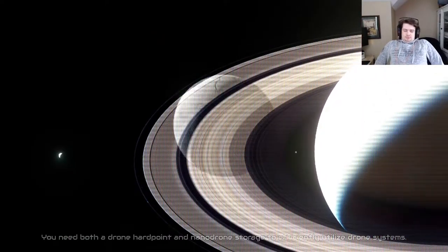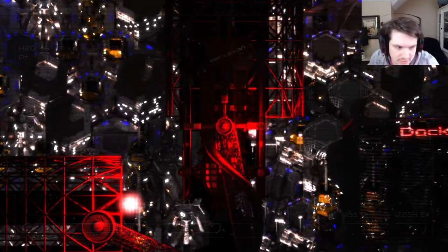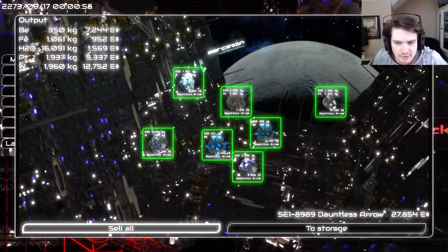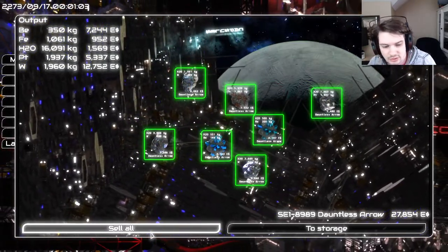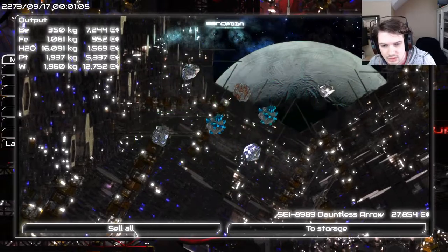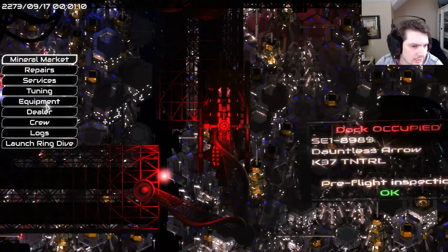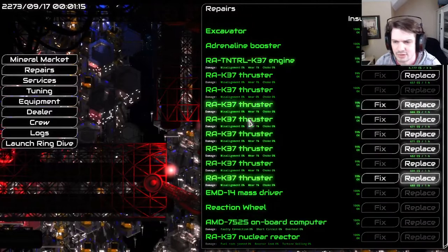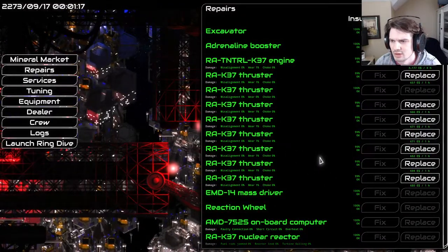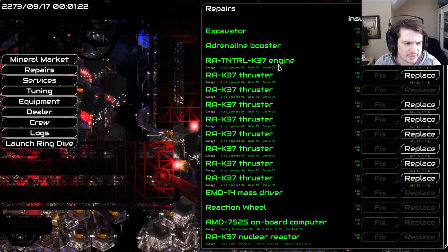The difficulty curve on this game is quite high. Not bad — 27k, that's a good starting cache. So we're going to sell all. We're going to set up our ship now. I'll go through the menus first. There's repairs — so if you take damage in the asteroid field, let's say your engine gets a knock because you ran into a rock.